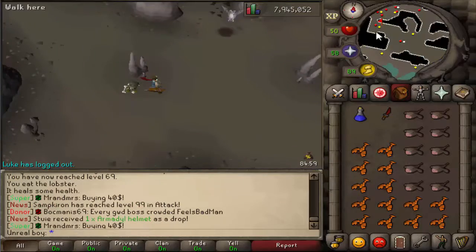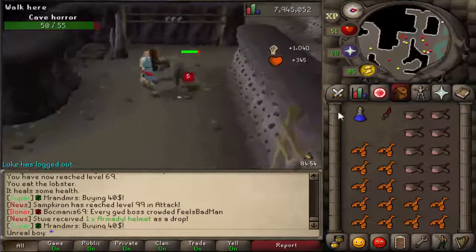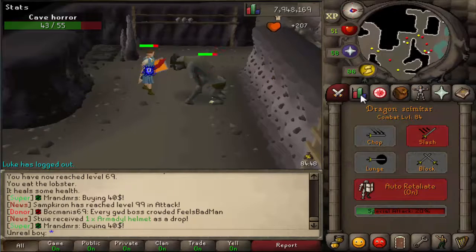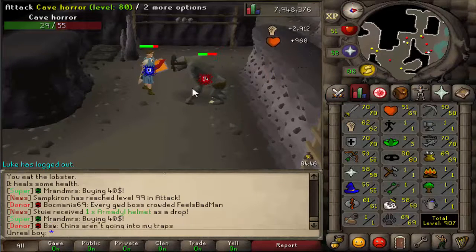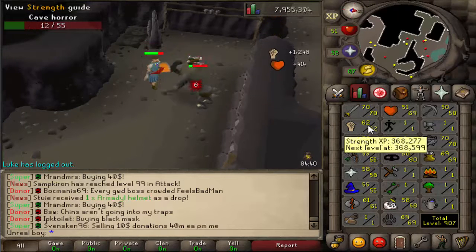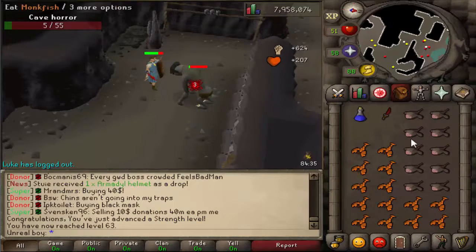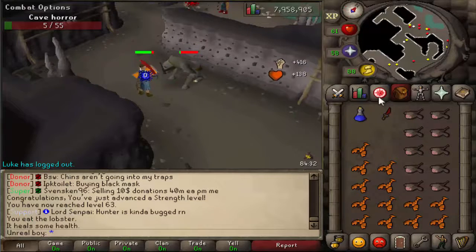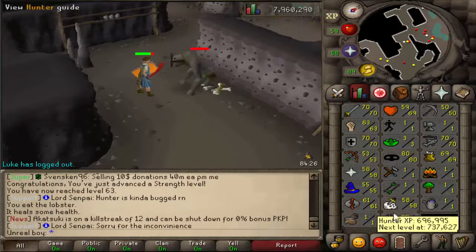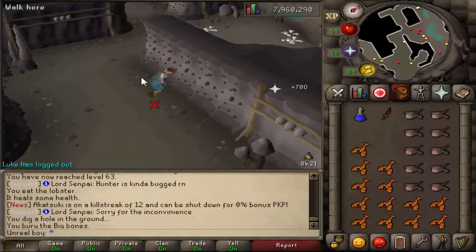We are back on Allura for the second part of my progress video on my Iron Man account. Here are my current stats — I've been training like crazy. I've got 70 Attack, 70 Defense, 62 Strength. Recently I got 58 Slayer, which is why I'm here at Cave Horrors — getting a Slayer helm will be really helpful for training Slayer. I've also gotten 61 Runecrafting, 69 Hunter, 70 Fishing, and 69 Cooking.